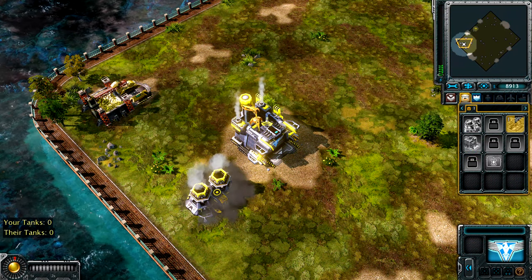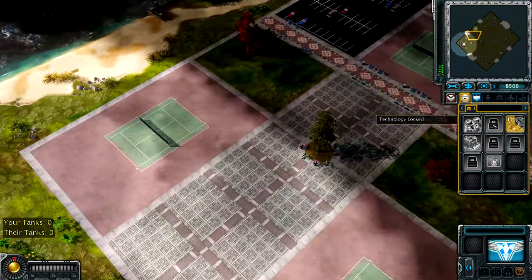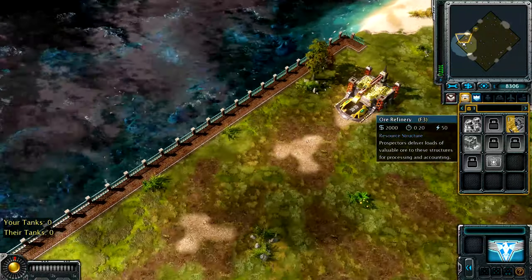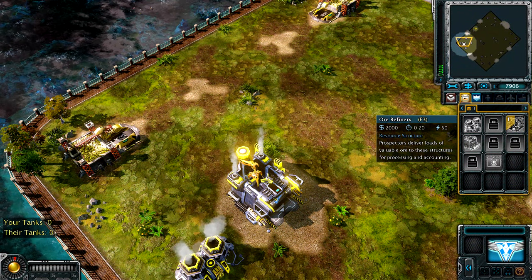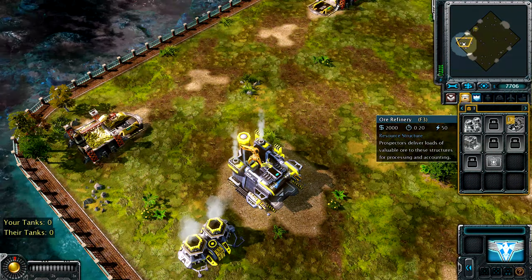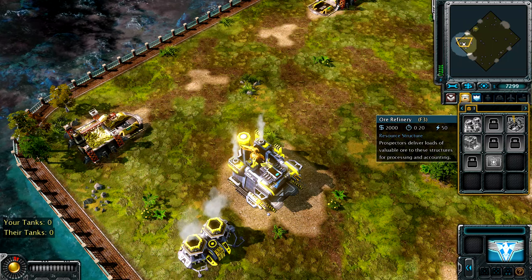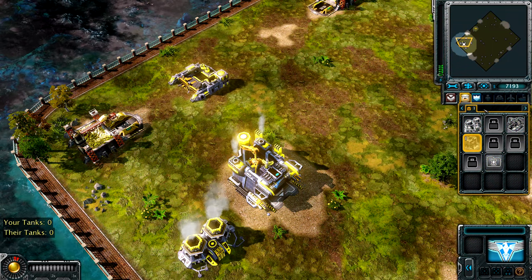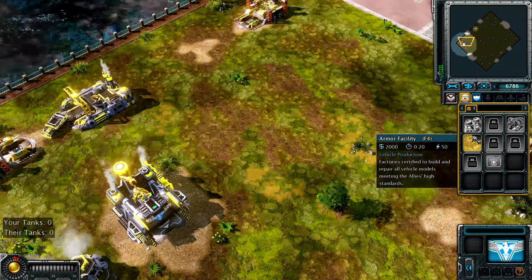In this mission, our barracks are actually not available. So we've got tanks and tanks only. We do start with the Garage. I'm going to crank out some tanks ASAP. I'm not really sure whether they can actually build anything but Guardian Tanks, but let's get an Arms Factory, because we need that tank factory as soon as possible.